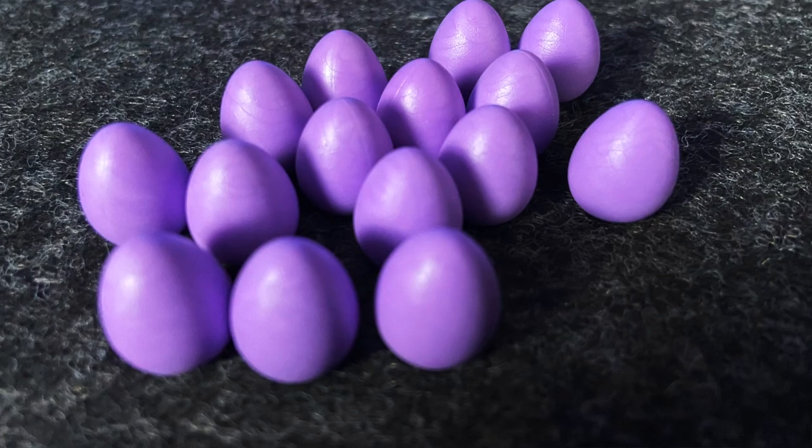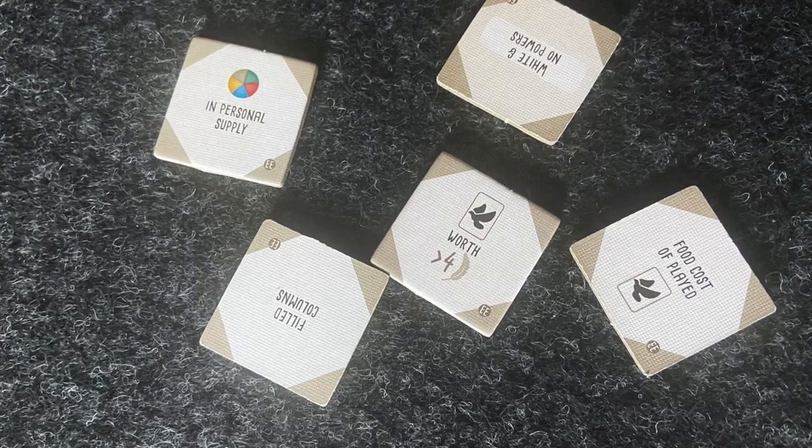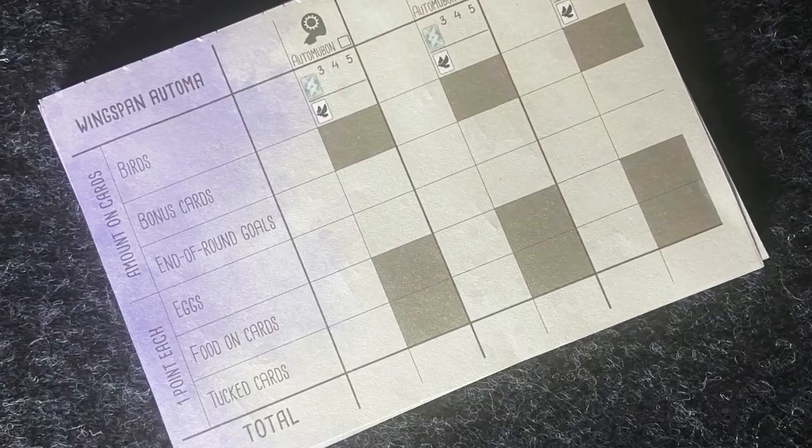Word of caution: things can get crazy if you choose to combine everything. The European expansion also includes an additional tray for storing the growing collection of birds. As well as 15 purple eggs, some extra food tokens, new end-of-round goals, bonus cards, and a score pad for multiplayer and solo.